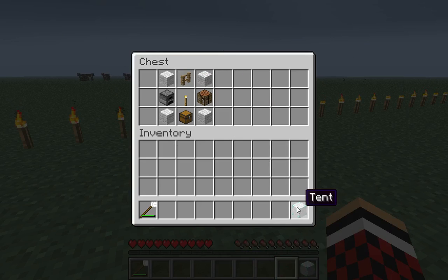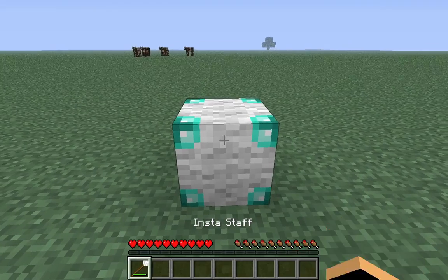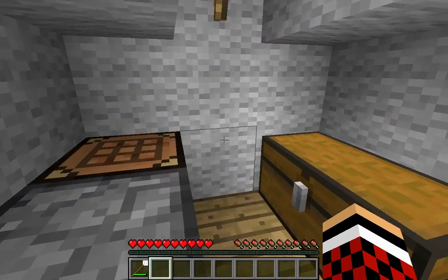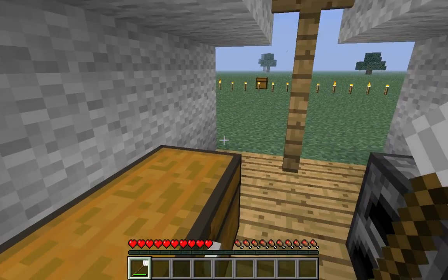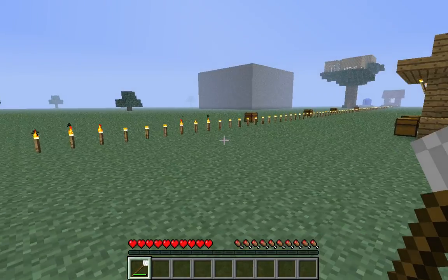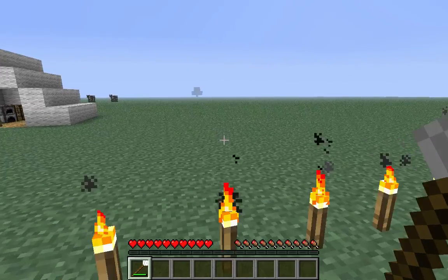The next one we have is the tent. All you need is four pieces of wool, a fence, a torch, a furnace, a chest, and a crafting table, and you got yourself a tent. The tent's pretty nice — nothing fancy to live in. I mean, if you had an iron sword or something, you could just sit here with mobs coming to you and everything. There's nothing in any of these anymore — the only things that had stuff in them were all those houses over there.